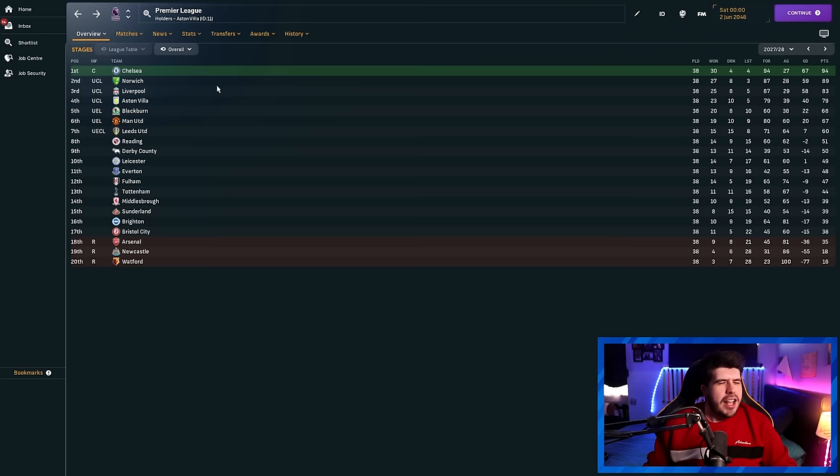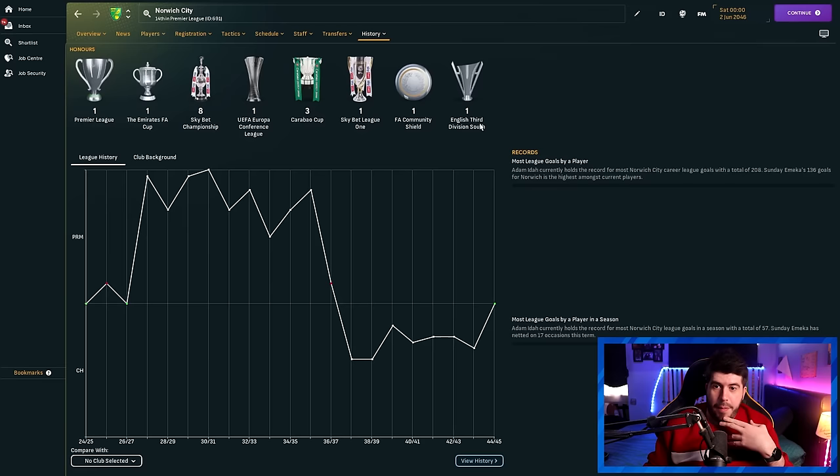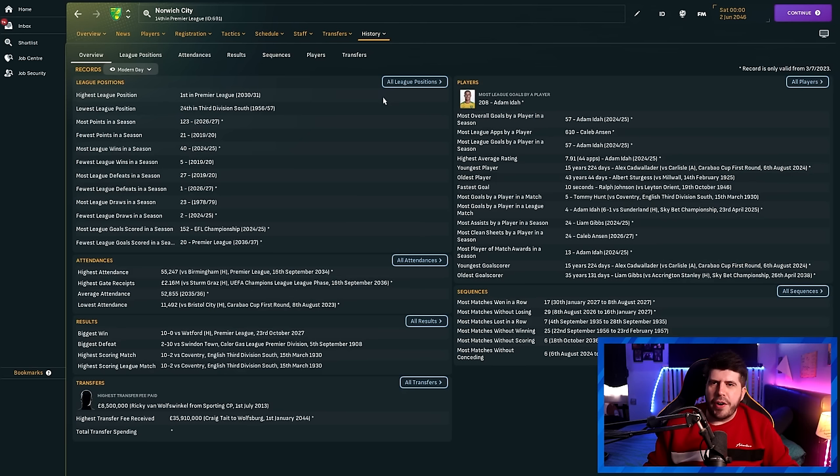Norwich is actually more surprising — they weren't part of that original batch, but then apparently got some very good youth intakes, got some promotions, and then this year were promoted from the Championship, immediately came second in the Premier League, and then won the Premier League a few years later. They also have a Conference League to their name. Their all-time top scorer Adam Aida — now retired — technically counts as homegrown at Norwich with 214 league goals, and managed 57 in one year.